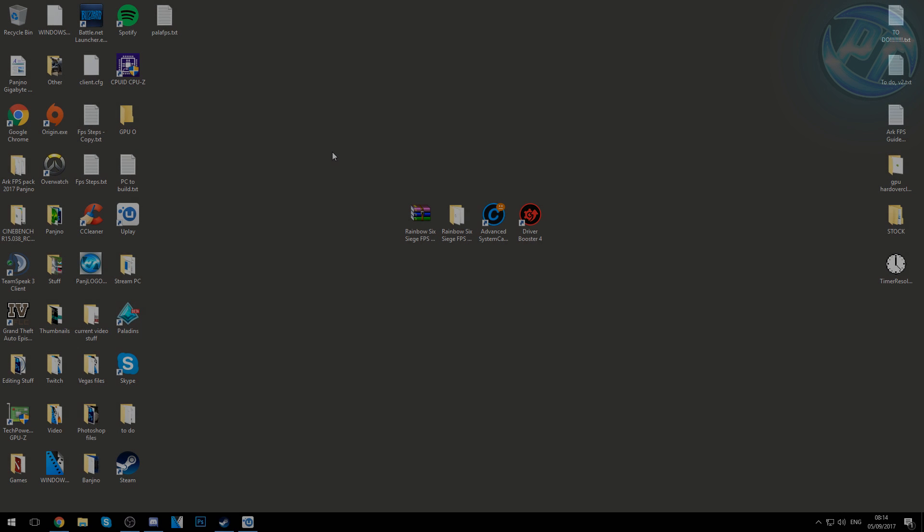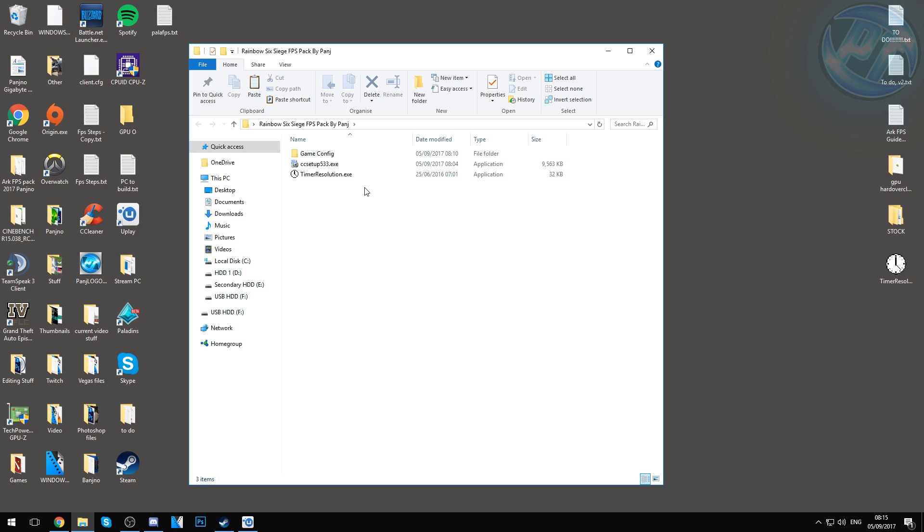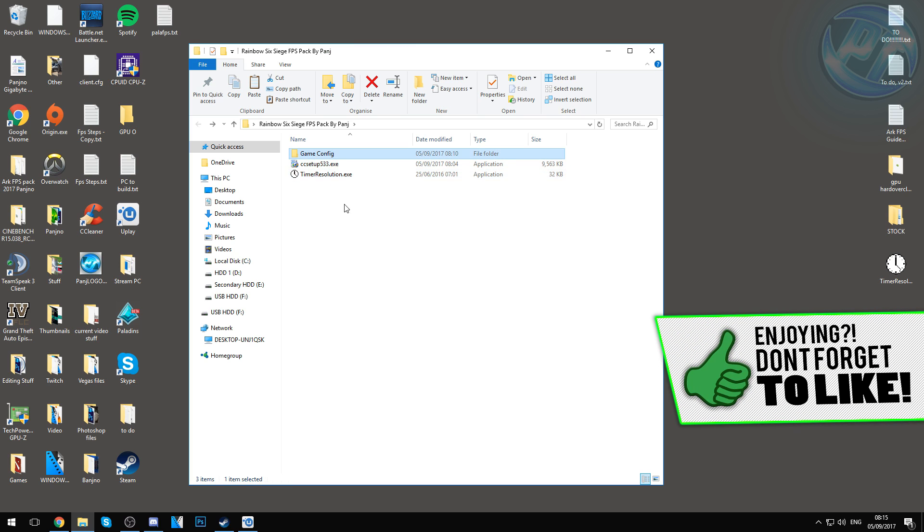What we need to do first is go into the description below and download the Rainbow Six Siege FPS Pack by Panj. Once you've got it, put it onto your desktop. You're going to need either WinRAR or 7-Zip — links are in the description if you don't have those. Right-click on the file and hit Extract Here. Inside the extracted folder you'll find a game config file with gamesettings.ini, a ccsetup553.exe, and timeresolution.exe.